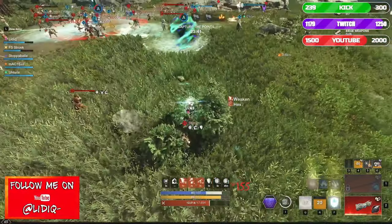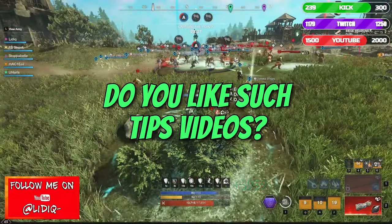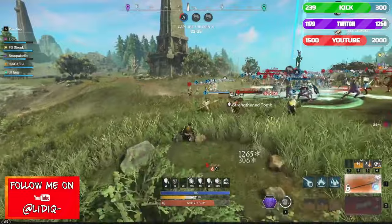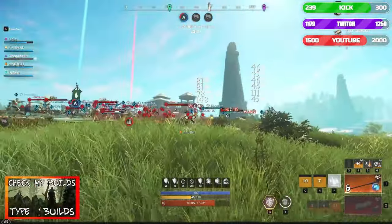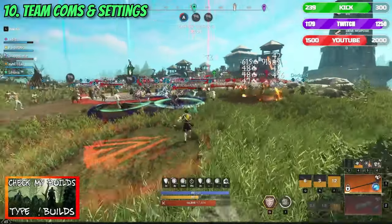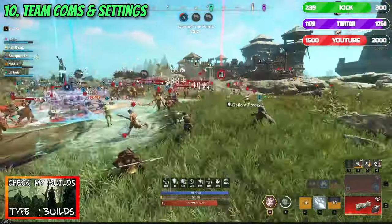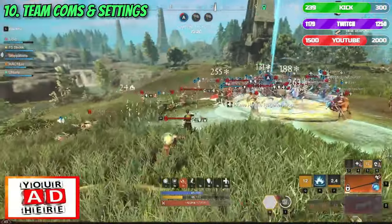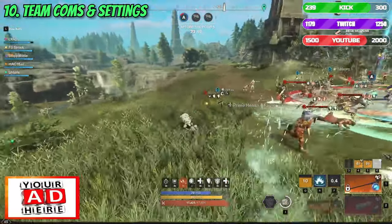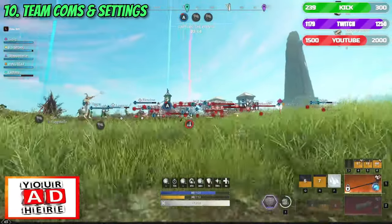As we got halfway through the video, let me know in the comments if you like such tips about the game, and you can give me an idea of what else you would like to see. Now let's jump back for the remaining tips. Number 10: Team Comms and Settings. Getting more into the group side of things, I cannot pass without mentioning how important communication between your party members is. There are just a few options which will increase your chances of not losing yourself and also keeping track of your group.